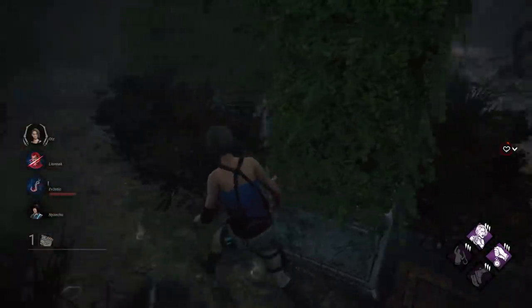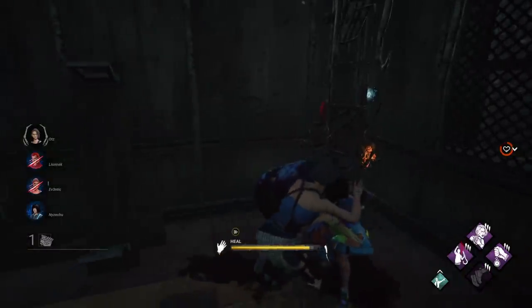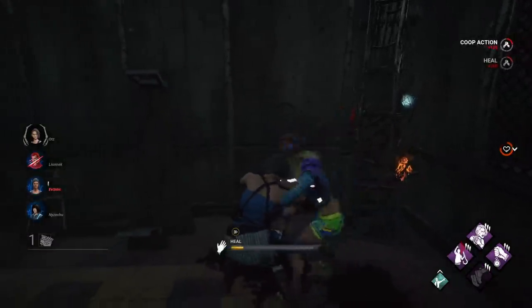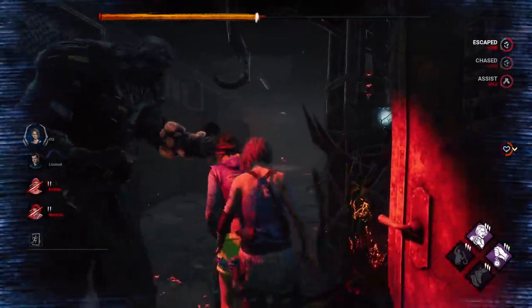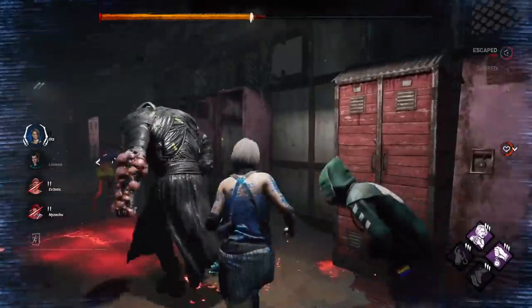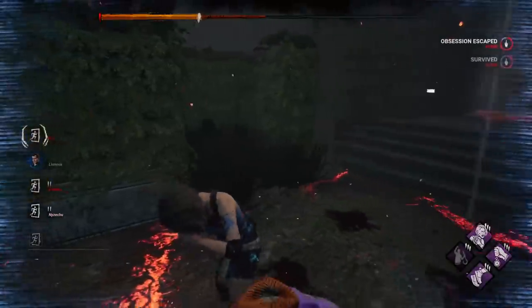In our next match, we saw the exact same thing unfold. Throughout the match it gave us little value, but then at the end, when we actually needed to body block for each other and be healthy to go for rescues — when the killer was trying to secure their final kill — these perks came in really, really handy. We did a bunch of body blocking and eventually we were all out.